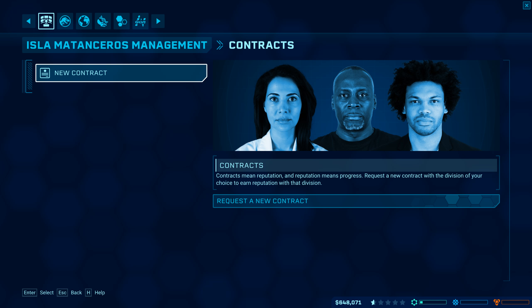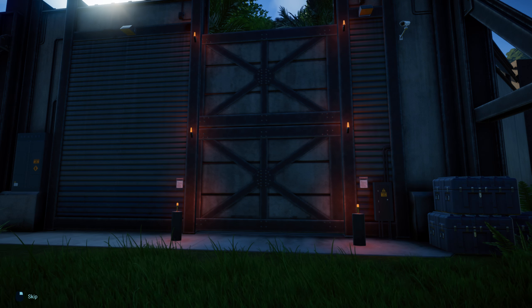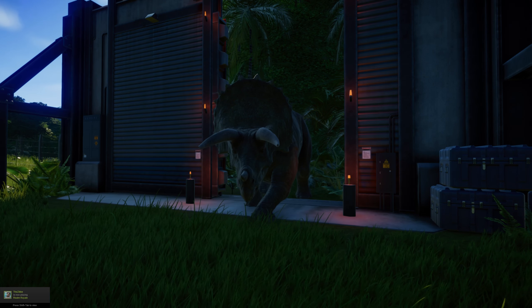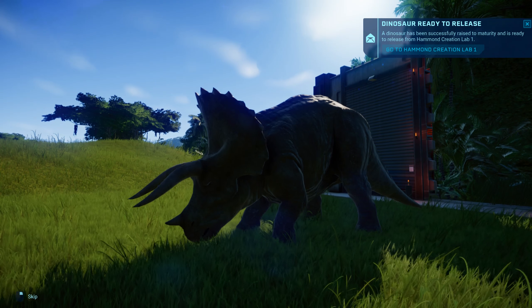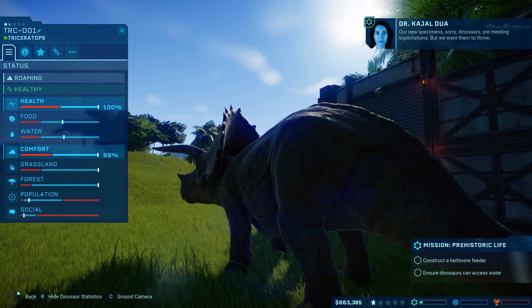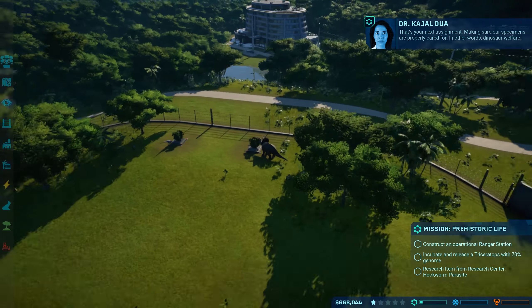Let's check contracts. Another one ready to release — very nicely done. The game is quite beautiful. 'Our new specimens — sorry, dinosaurs — are meeting expectations, but we want them to thrive. That's your next assignment: making sure our specimens are properly cared for. In other words, dinosaur welfare. The difference with dinosaurs is that they have no point of reference to understand humans, so don't expect much in the way of thank yous.'